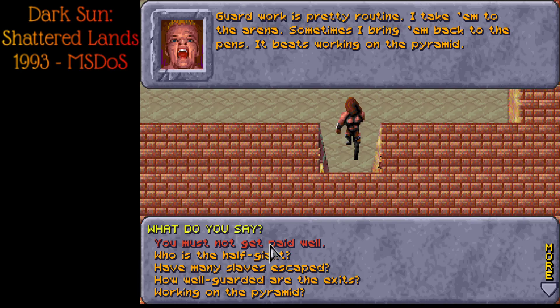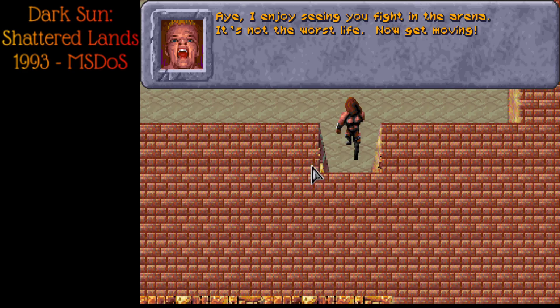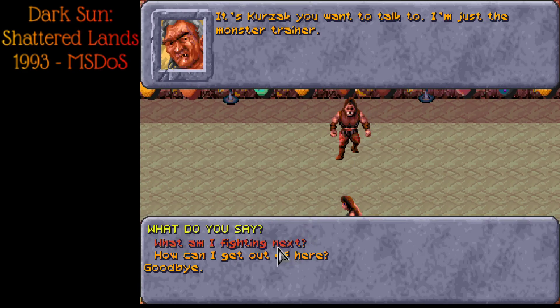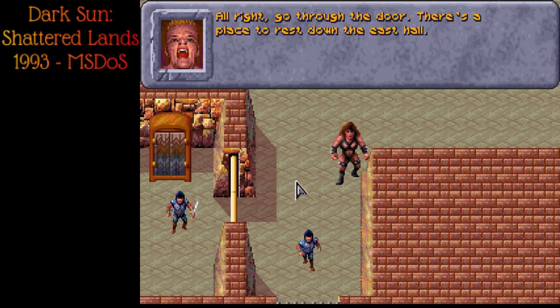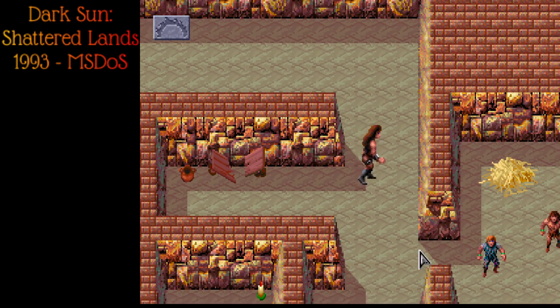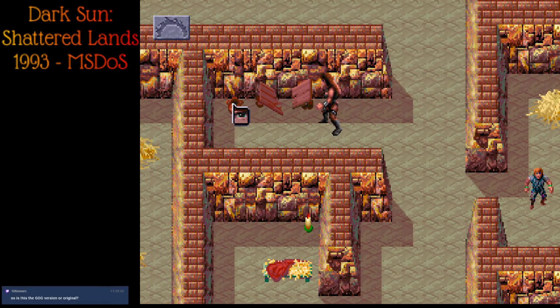There's a big half-giant up here — Leg Crusher — the monster trainer. He doesn't know what we're fighting next. Kerzak tells us there's a place to rest to the east, and he'll come get us when it's time for the next fight. If we want to fight before that, just knock on the door. Welcome to the slave pens. Quiet — someone's outside. 'Is it time to break out yet?' 'Shh, not yet.' We grab an empty water pot for later quests.